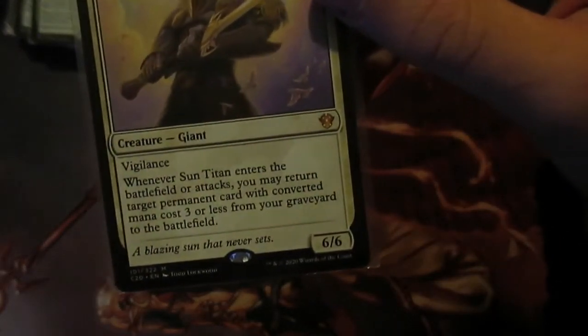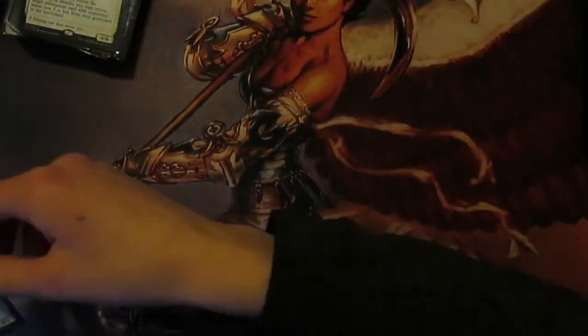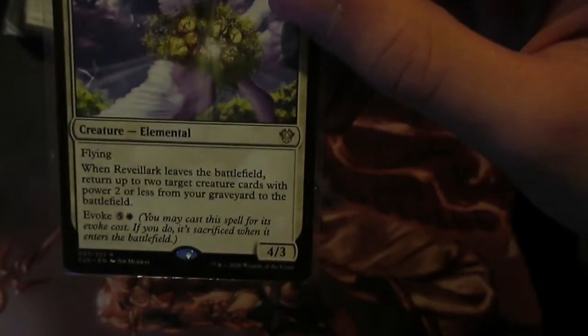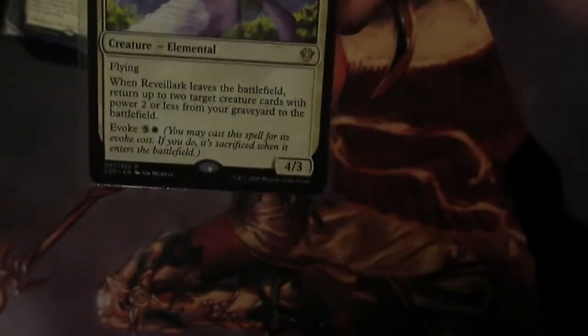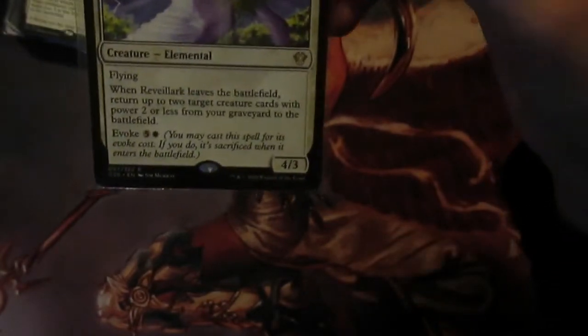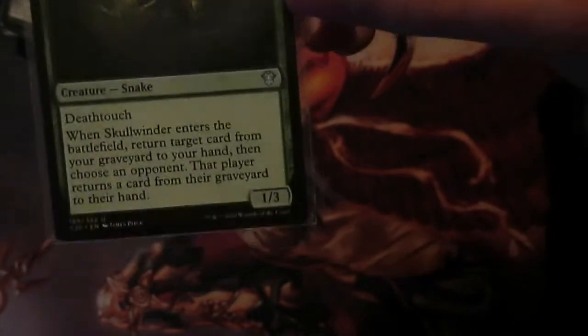Sun Titan: when it enters, return one target permanent card with CMC three or less from your graveyard to the battlefield. You can get batch effect lands with this and a lot of the creatures have CMC three or less as well, so you get to reuse enter-the-battlefield abilities. If you want graveyard recursion, Regal Ark - everybody hates this card. When it leaves, return up to two target creature cards with power two or less from your graveyard to the battlefield. This gets back most of the creatures in our deck. So if someone board wipes and then we evoke this or play it afterwards and flicker it, it's incredibly powerful because you can just get back loads of stuff from your graveyard, get back enter-the-battlefield abilities, get back copy creatures. Then Skullwinder: when it enters, return target card from your graveyard to your hand and an opponent does the same. You can swap this out for Eternal Witness, but mine is in a different deck so I'm keeping it in here.